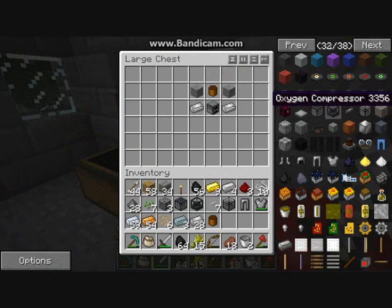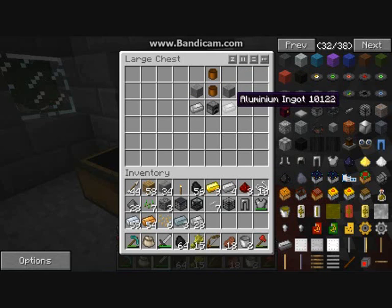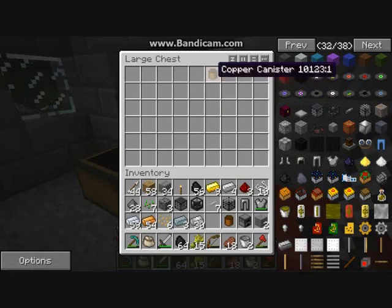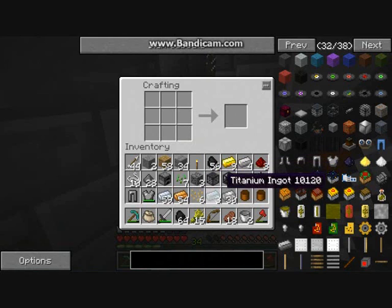Now we're going to make the refinery. The refinery is two copper canisters, smoothstone, aluminium, and a furnace. I'll show you how to make this. Because it's got a furnace, I have a feeling that you have to burn coal to...